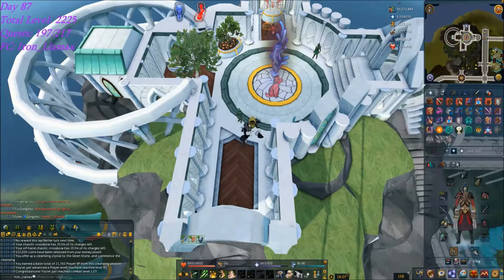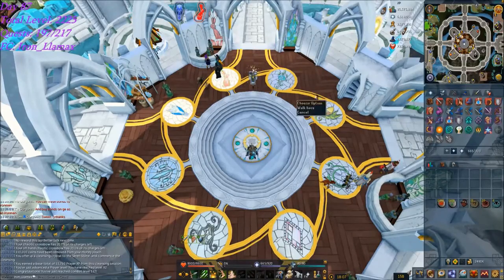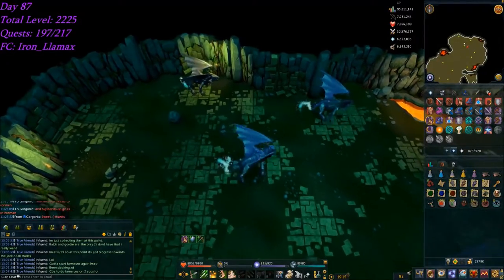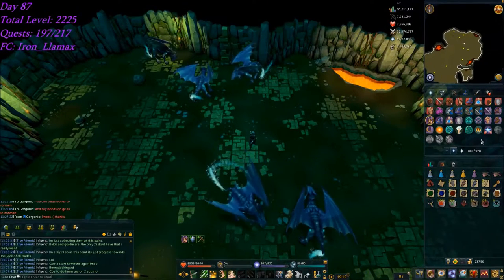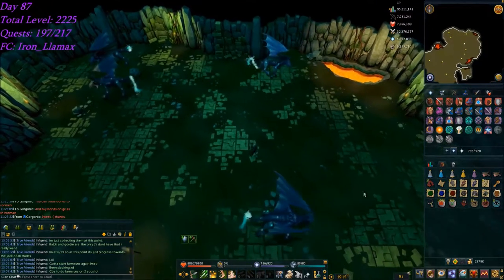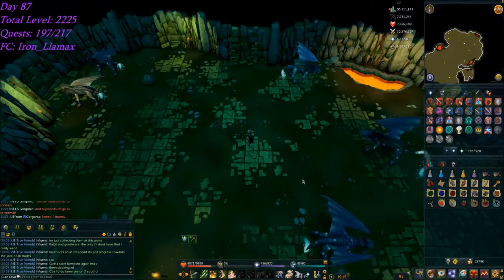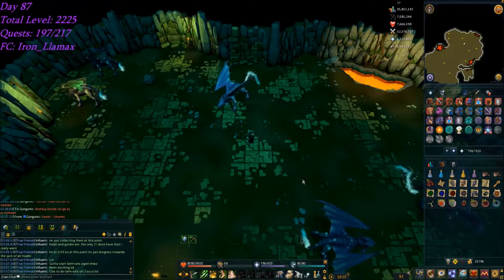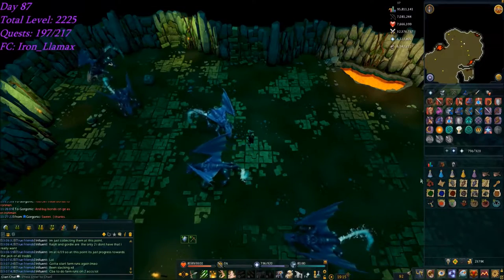I got a celestial dragons task. Going to go repair my chaotic crossbows — I forgot to do it whenever I bought them — then go take out some dragons. Just got my first drop from the celestial dragons task: a dragon rider cape, my first piece of that armor set. It's really going to come in handy for when I do the super heat form. After this task, I'm going to start doing a day of PVM for my series, or really I'm just going to be streaming and might coincide with a day of PVM.